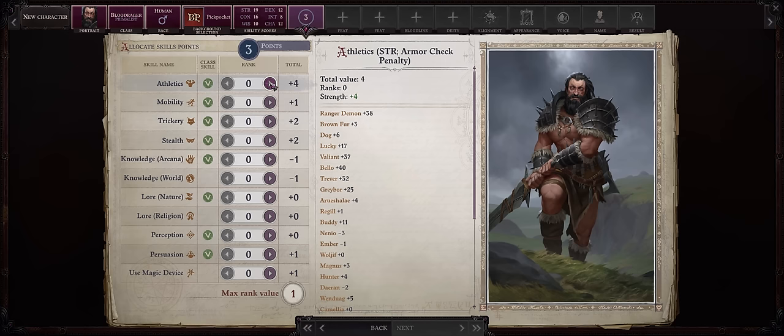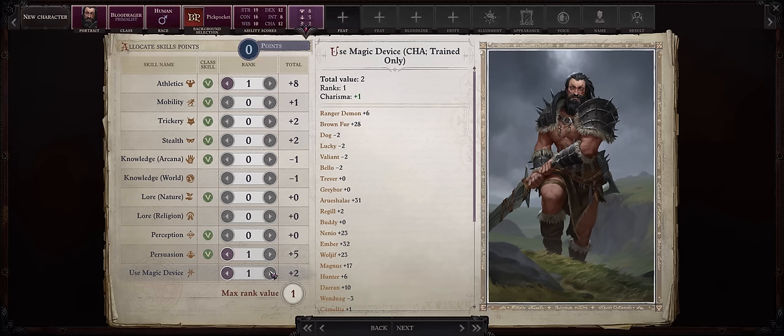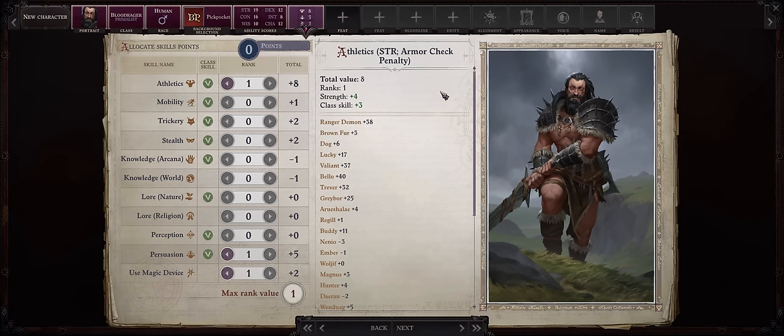For skill allocation, mostly Athletics because of high Strength. You can go with Persuasion too, although we won't have that high Charisma. Use Magic Device is always a must-have, to cast powerful scrolls from other classes, especially as our Blood Rager spell list is pretty poor compared to Wizard or Cleric. If you didn't go with Human and have even fewer skill points, just go for Athletics and Use Magic Device.